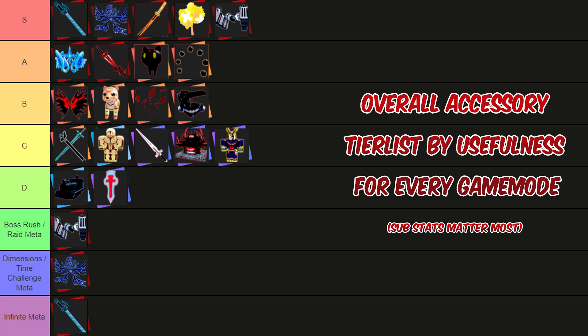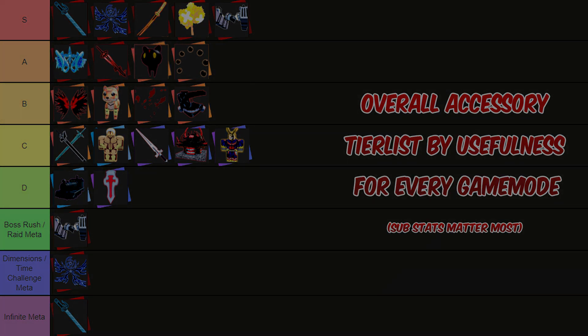The worst two accessories are the Infinity Train — a rare with two substats and 3% mob damage as the main stat, which is really bad — and the Liberator Shield, which has three substats but a main stat of 12% HP. That's just horrible.